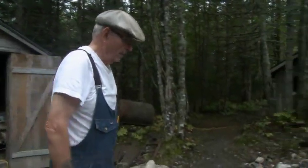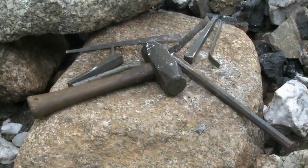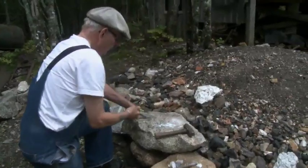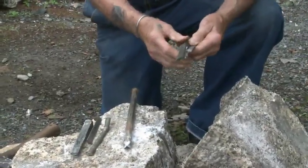We're at the mining site in the Heritage Village and we're going to talk a little bit about feathers and wedges. For some reason or another they call these pieces of steel feathers. They support the wedge.